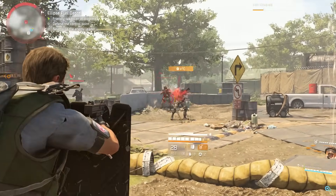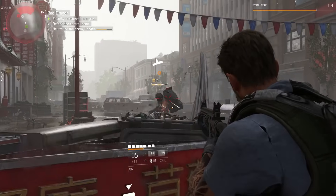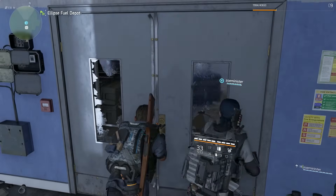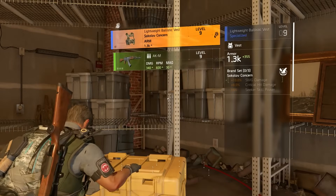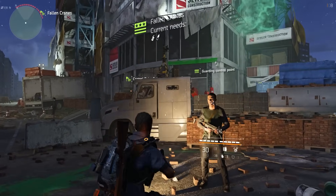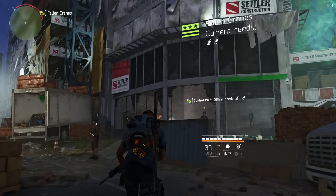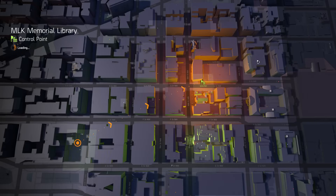After battling your way through waves of enemies, you'll be tasked with taking down the big boss leader. Once the outpost is cleared, a supply room will open up that is essentially a treasure trove of usually useful gear. Your faction will now occupy this control point, which opens up an entirely new supply donation and region satisfaction system. Another bonus is that they will now function as a fast travel point, giving you a little more freedom when traversing the map.